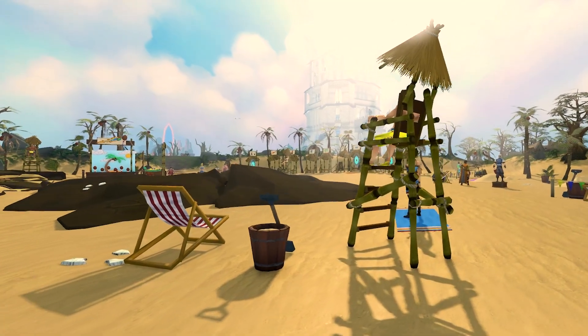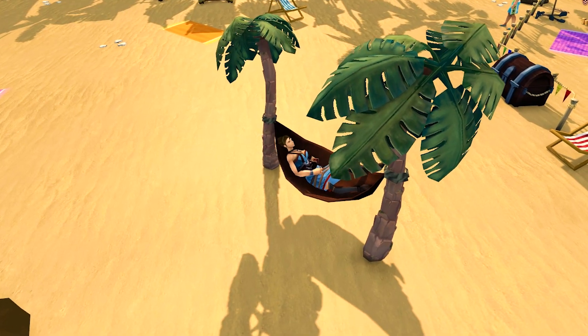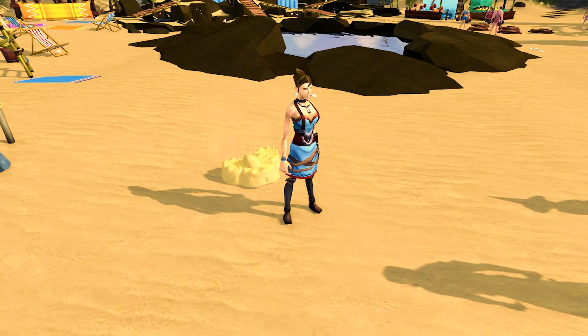As well as lots of existing beach-based belongings, plenty of new unique rewards have been added this year, like the new hammock rest animation or the sandcastle companion pet.